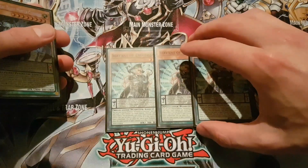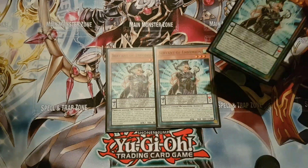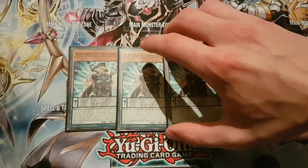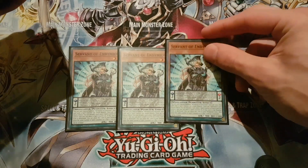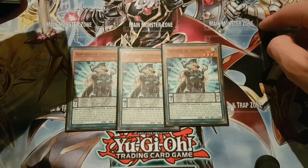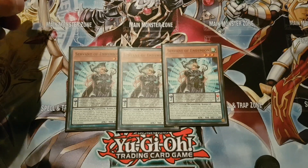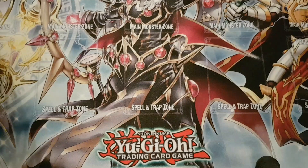The best one — three Servant. When there are three counters on her, special summon her from the scale, then special summon one monster from the deck that can hold spell counters. So you can choose your Jackals or the boss monster, but I'd preferably just go for the Jackal. Her other effect is: when she has a spell counter, you can discard one card and place a spell counter on a card you control — great for discarding Endymions or Spear cards to put protection on your boss monster. And if she's destroyed, you can put her back into the scale, so there's a nice recursion. She's also a low scale.